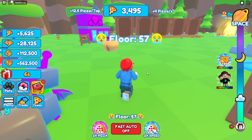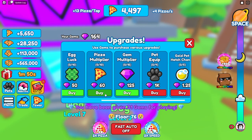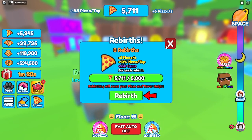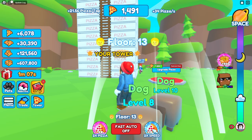We're gonna reach space today - that's what we're doing. We just claimed 100 gems so we're gonna upgrade our pizza multiplier twice, giving us 18.2 pizzas per tap. After rebirthing, we get five pizzas per second, 10 pizza per tap, and 250 gems per rebirth. We're already making 34 pizzas a second and 20 pizzas a tap, so the auto clicker sounds like my best friend today.